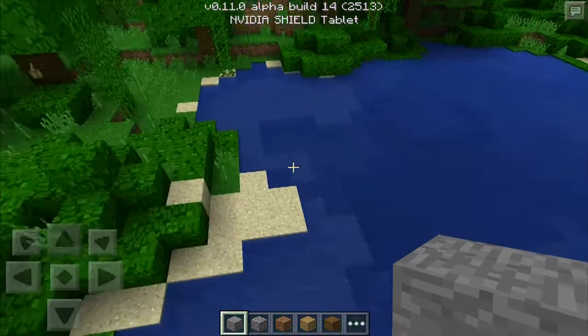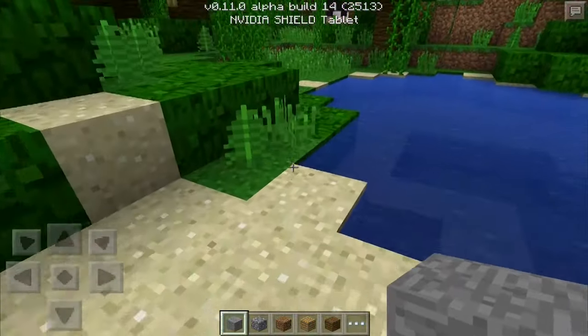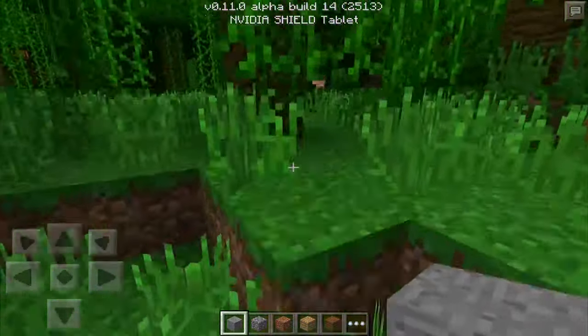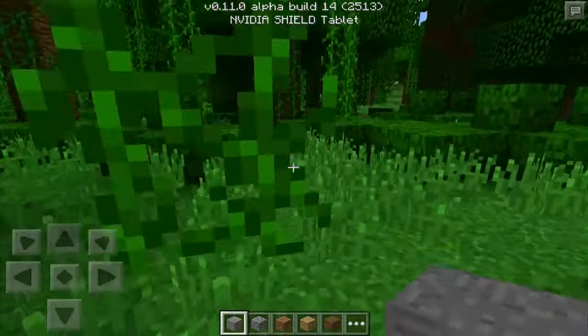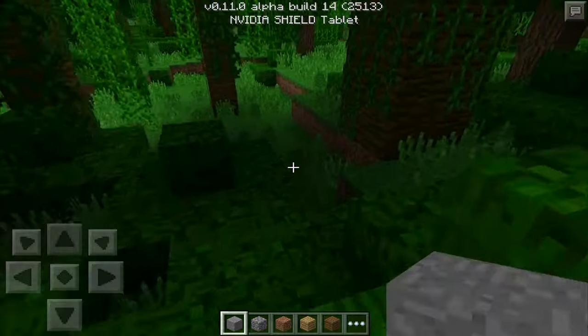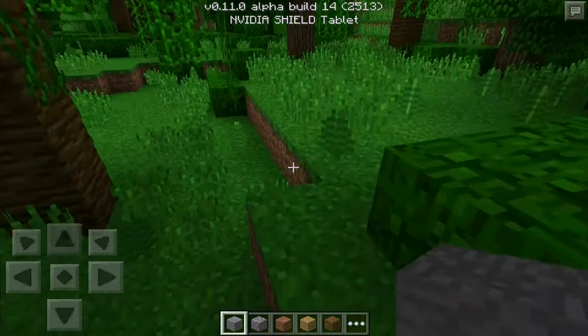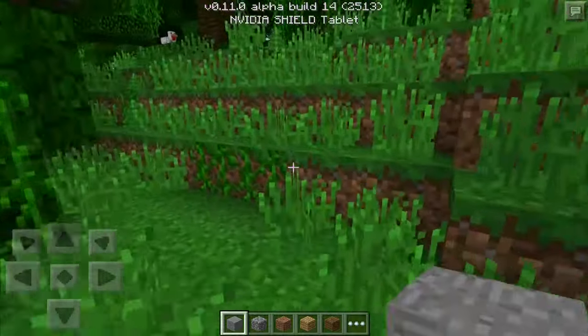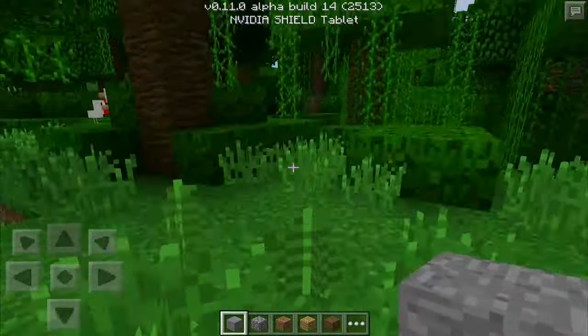Fixed items disappearing from furnaces after removing items from input — that's of course a very important survival fix. Fixed crash after getting poison. Poison is obviously a new thing to 0.11.0, completely new to Minecraft Pocket Edition, all those effects and such. So you can expect some weird things to happen sometimes, but they fixed that crash in particular.